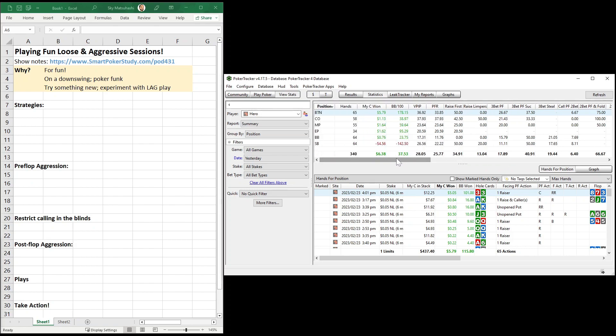The reason I decided to play loose and aggressive yesterday was because I just wanted to have fun. I had an hour to kill before the kids got home from school, and I didn't want to play my standard tight aggressive game. Sometimes you might want to try this — especially if you're a loose passive player, a very nitty player, or you just want to experiment with something new. Maybe you're on a poker downswing and your normal game isn't working, or you're just in a basic poker funk where poker isn't fun anymore. Playing one of these loose and aggressive sessions can really help you out.